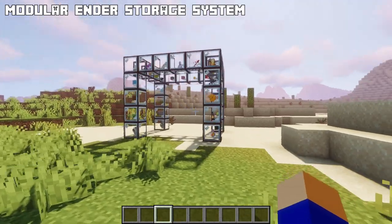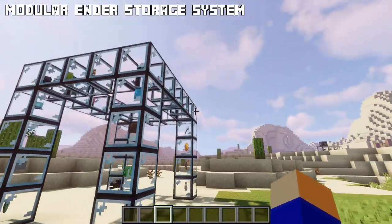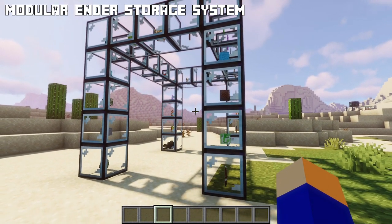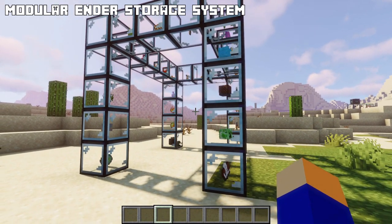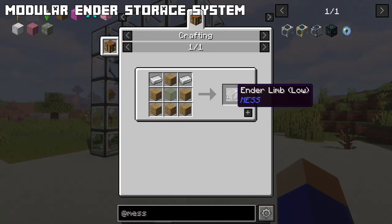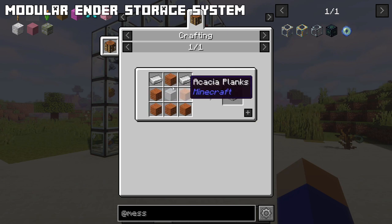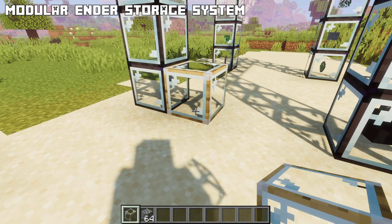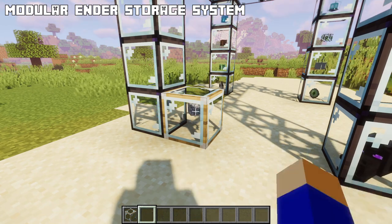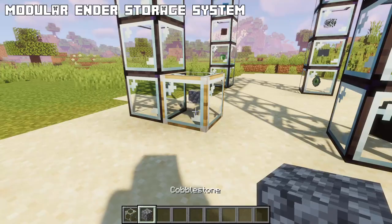With the Modular Ender Storage System you can create nice-looking storage systems where you can see the item floating inside. These storage containers are called limbs and come in three different tiers. They can hold many stacks of one specific item. The low tier limb can hold 32 stacks, the mid tier can hold 128 stacks and the high tier 4096 stacks. Simply place down the limb and right-click it to put your item in. Right-click again to take a full stack out, or shift-right-click to take just one item out.